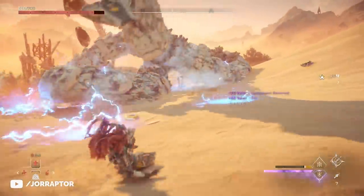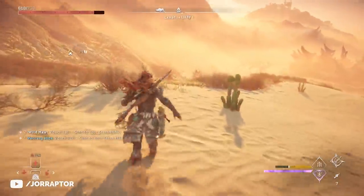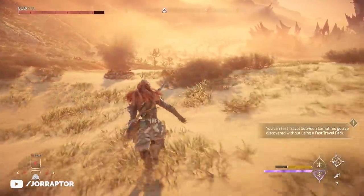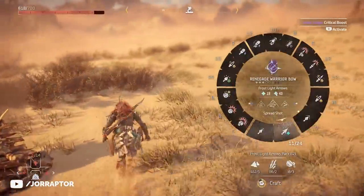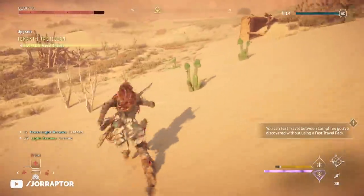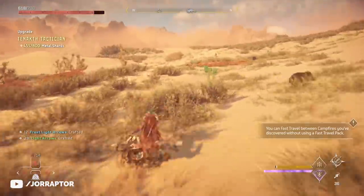After killing it, return to a nearby campfire or use a fast travel pack to get away, then simply go back immediately - rinse and repeat. In the end this will give you a ton of metal shards if you use this build. If you've got a faster metal shard farm, drop it down in the comments below.